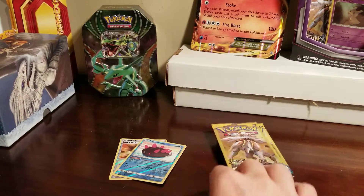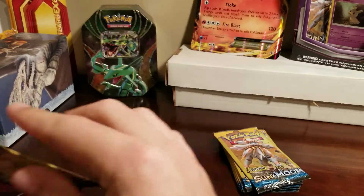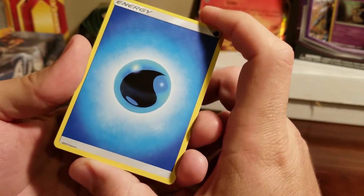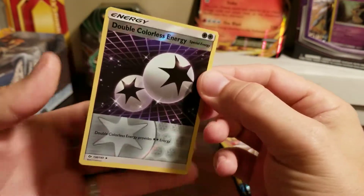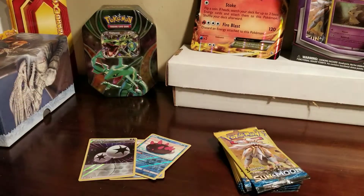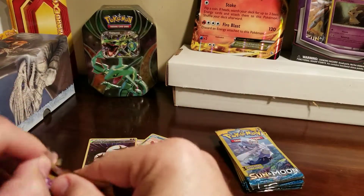How many reverse hollows do you think we're gonna get? We've got eight packs left — are we gonna go ten for ten? We got water energy, a Torkoal, and another reverse hollow. And this is a Double Colorless Energy, still uncommon but a cool card — really cool card. I mean, have you figured out I like shiny cards even if they're just common reverse hollows?